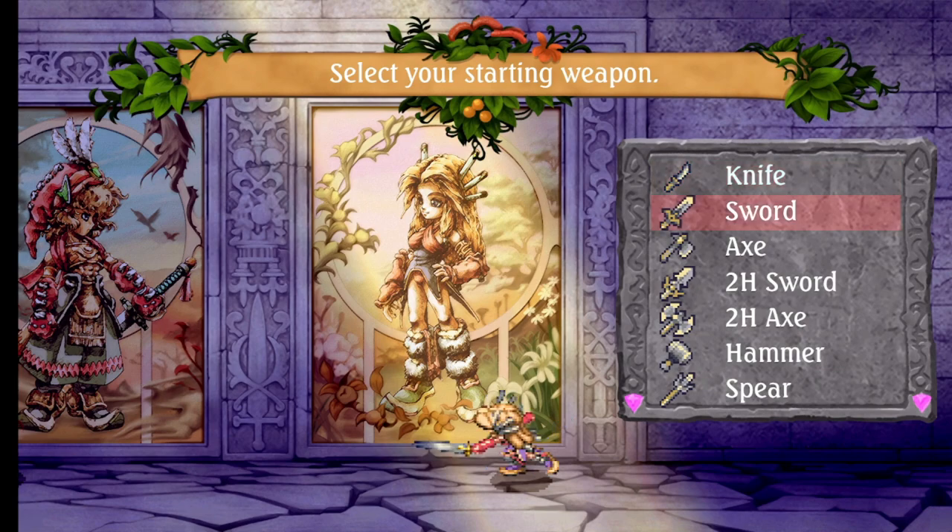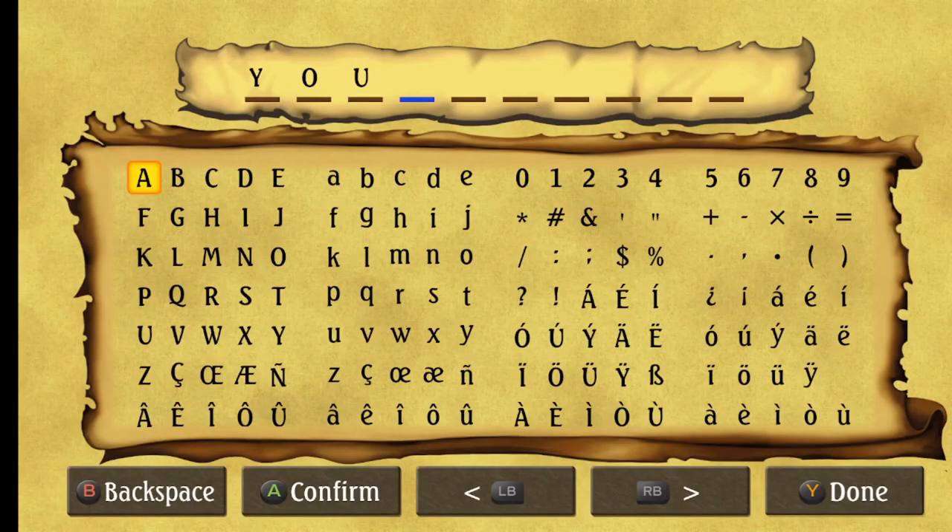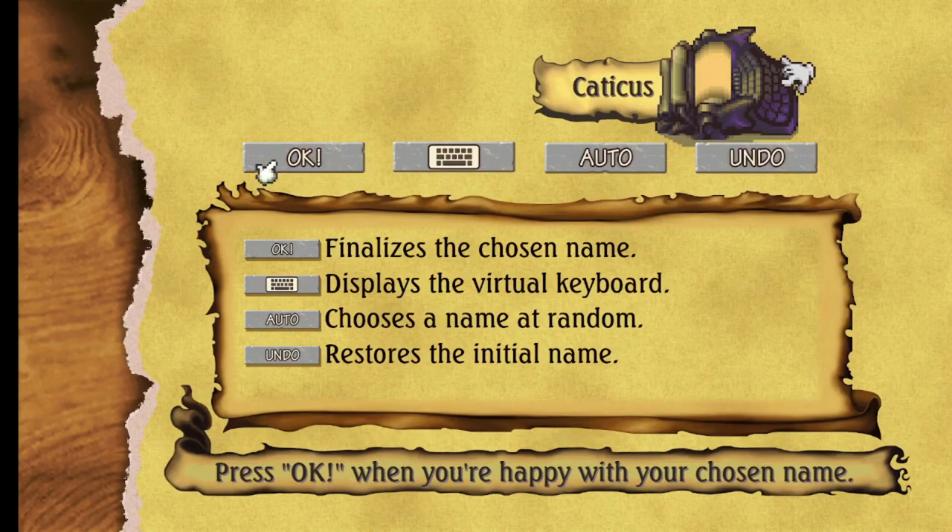For this starting weapon, I'm going with the one-handed sword because there's a neat little bonus. The one-handed sword and one-handed axe can equip a shield as a sub-armor and it'll actually show up visually. Now I have to make a name — luckily the game gives us a lot of characters to use. I'm going with Catechus.